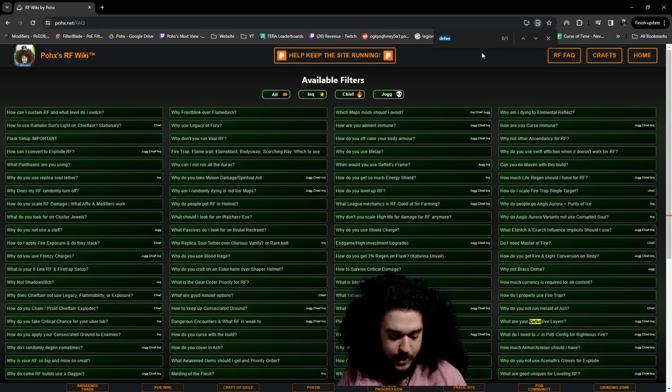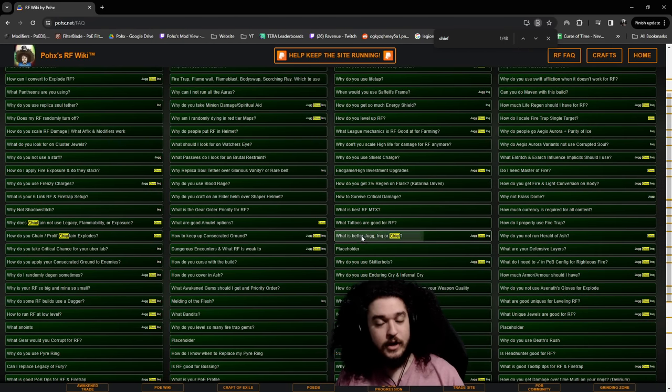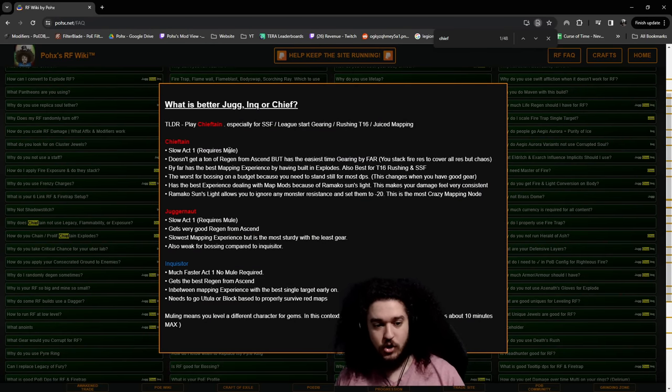Searching 'chief' in the FAQ: what is better — Juggernaut, Inquisitor, or Chieftain? Chieftain has a slightly slow Act 1, just like Juggernaut, since we're both Marauders. I like to mule and get caster gems. You don't get a ton of regeneration from your ascendancy like Juggernaut or Inquisitor, however you have a much easier time gearing because your fire res splashes to cold and lightning — so you only stack fire res. It's by far got the best mapping experience with built-in explodes.